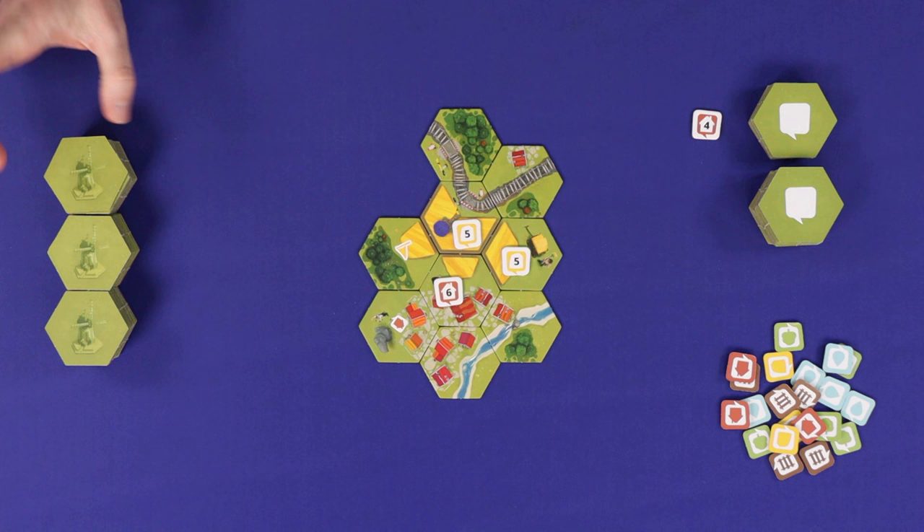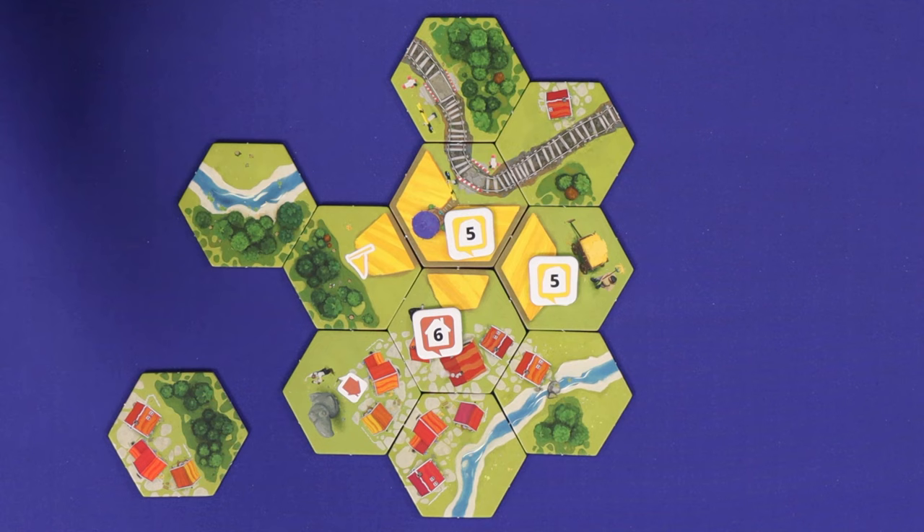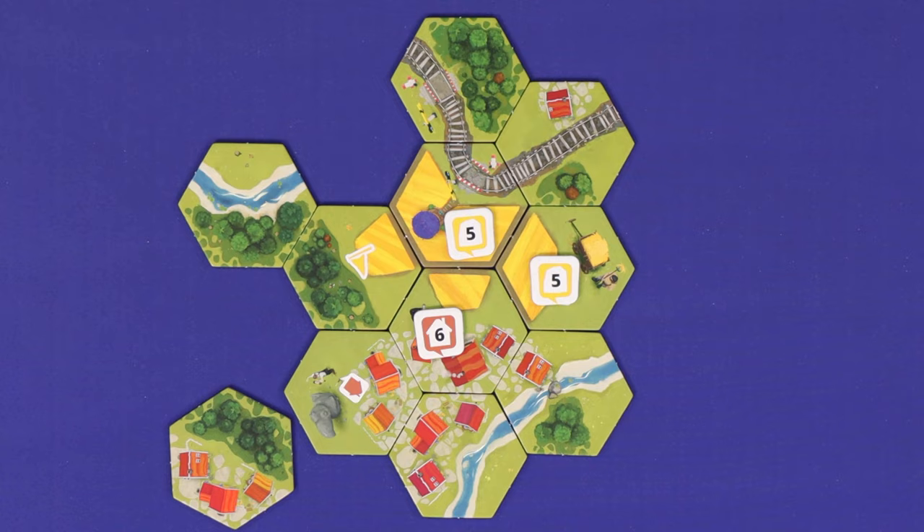If, when your turn starts, there are three task markers in the map, then you'll draw from the landscape tiles and place one of those into the map instead. For a legal placement, a tile must be placed wholly adjacent to at least one other tile. This would be legal, as would this adjacent to multiple tiles. However, this, this, or this would not.